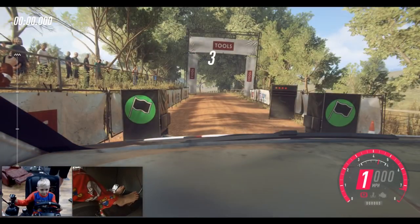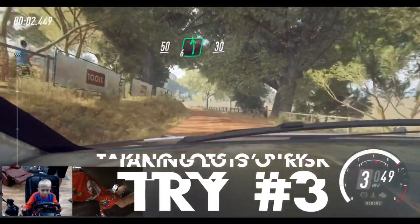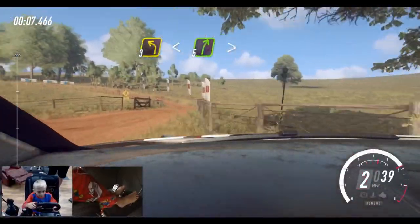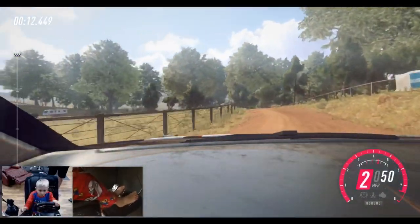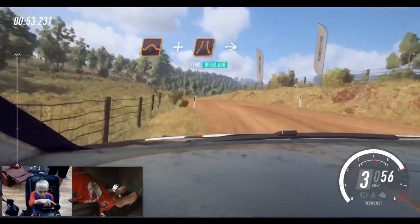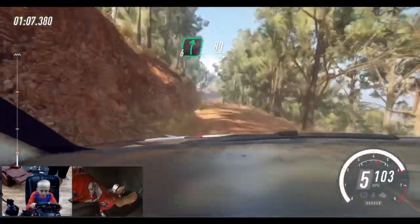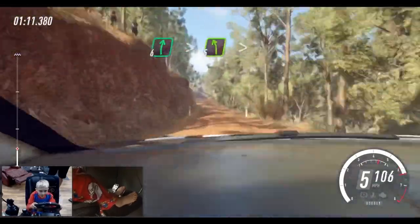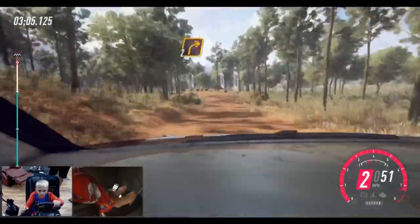4, 3, 2, 1, go. 50. 6 left, 30. Turns square right. Into 3 left long. Opens of a crest. Into 5 right long. Tightens 2. Opens of a crest. Into 4. Opens of a crest. And jump through narrowed gate. Into 4 right long. Opens. 80. 6 right of a long crest. Tightens. Into 5 left long. Tightens of a crest. Into 2 right long. Tightens square right of a crest. 1 right to a crest.